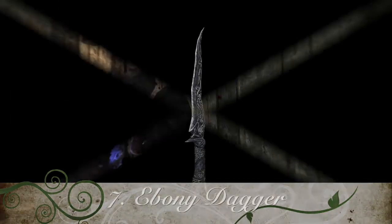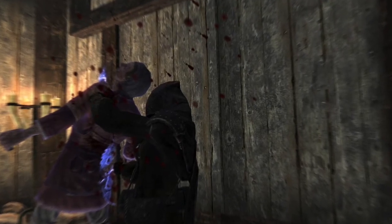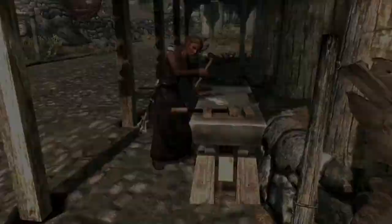Number 7: The Ebony Dagger. This beautifully designed dagger does a base damage of 10 and requires a smithing level of 80 and the Ebony smithing perk to create. This dagger will begin to appear around Skyrim as random loot when the Dragonborn has reached level 35.